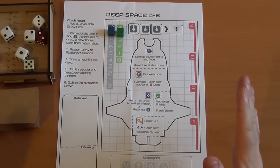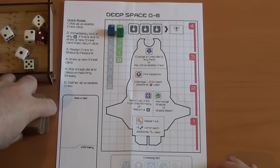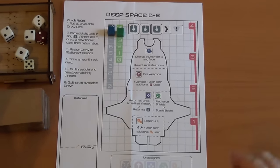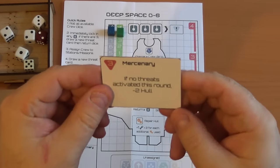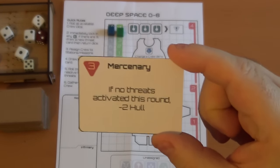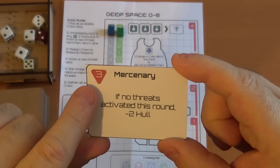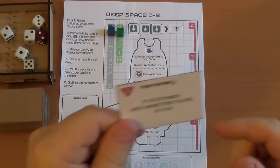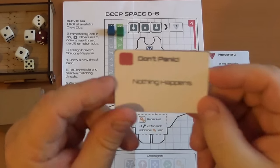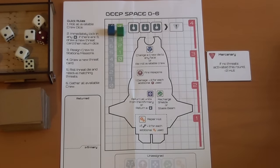When we start, the first thing we do is turn over — I'll give these a shuffle just in case. At the start of the game you take and turn over two threat cards. You need to work your way through all the threat cards, and if you're still alive at the end when all the threat cards are done, you've won the game. So we take our first card — a mercenary. If no threats activate this round, minus two hull. Notice there's a three here; this is how many hit points it's got, so we need to hit it three times to get rid of this threat. And the second card — nothing happens, so that goes in the discard pile.